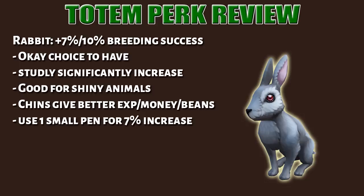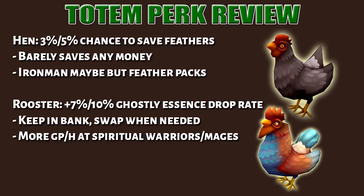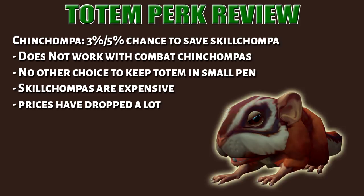The rabbit perk is an okay choice — having multiple studly traits increases breeding success, and it's pretty good for hunting shiny animals. However, I wouldn't suggest the rabbit perk because chinchompas give better XP, money, and beans. At best, use one small pen. For chickens, there are 2 different kinds that can fit in the same pen. The hen perk barely saves you money because feathers are really cheap, and we have feather packs now. For the rooster perk: place it in the pen to increase GP per hour at spiritual warriors and Edimmu. The chinchampa perk unfortunately doesn't work with combat chinchompas, and there isn't really any other choice for the small pen — the scinchampa is a bit expensive but hopefully the price will drop.